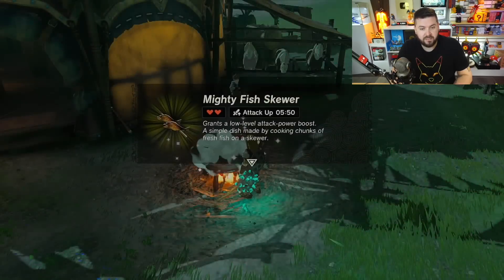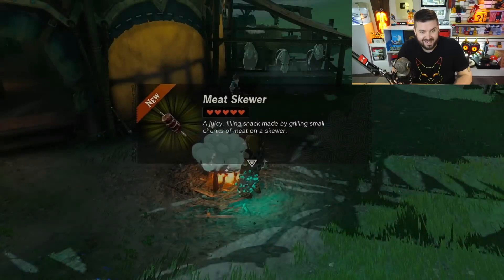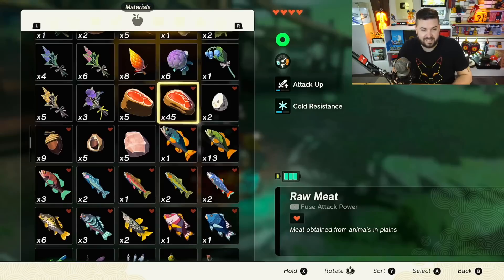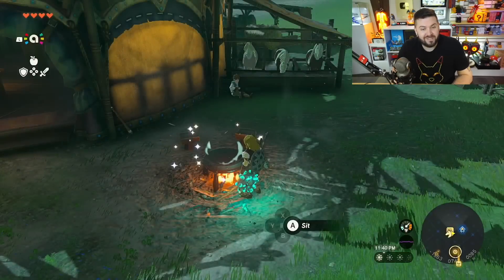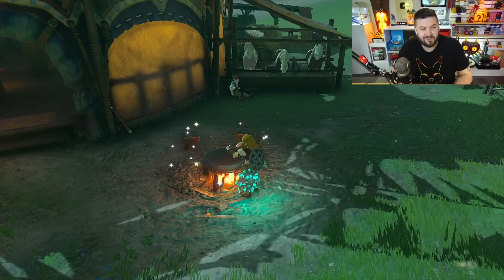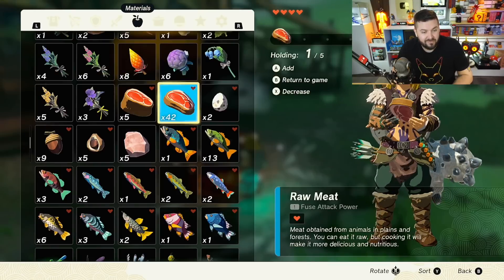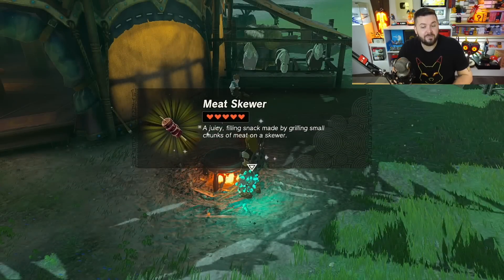Cook one porgy, one carp at a time. For raw meat, just cook one raw meat at a time. If you go to caves where the Horriblins are, you'll find a whole bunch of raw meat just sitting out there, or you can go hunting. Every single time, one of these meat skewers is a full recovery — if I'm brought down to a quarter heart, I eat one cooked steak and I'm good.